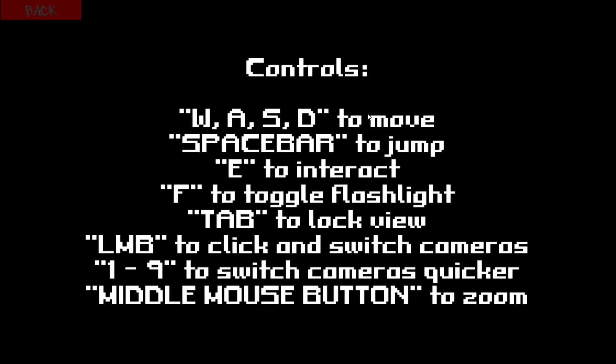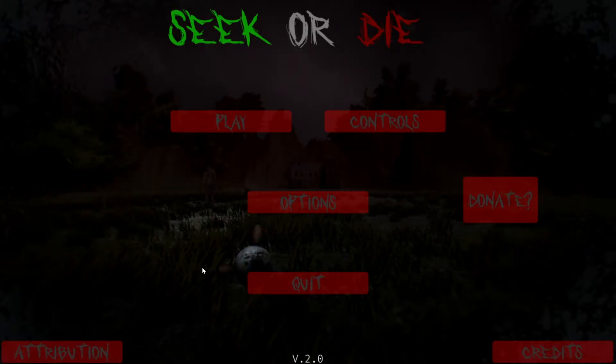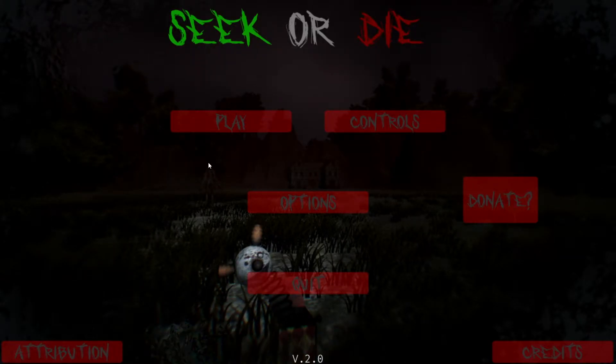So let's look at the controls: W to Move, Space to Jump, E to Interact, F to Toggle Flashlight, Tab to Lock View. LMB to Click and Switch Cameras. Oh frick, I don't know what LMB is. We'll give it a try.